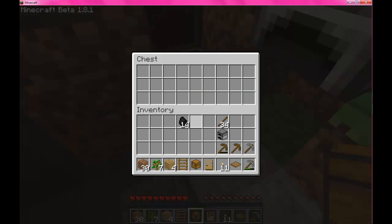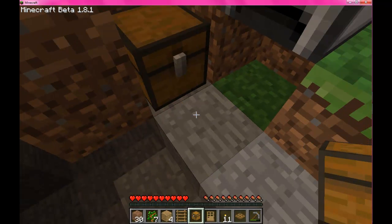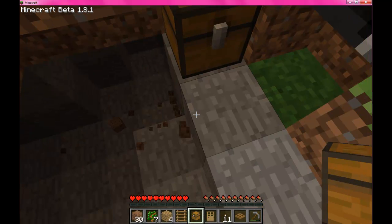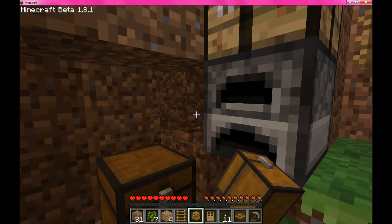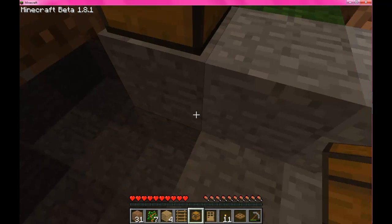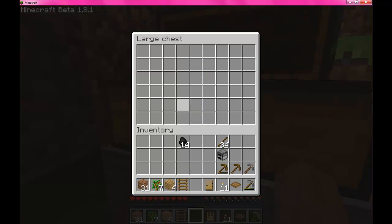So you put one chest and you have — how much is that — three by one, 27 slots. Add another one. You're making double chests — you have a lot more space. Just put our stuff in there.